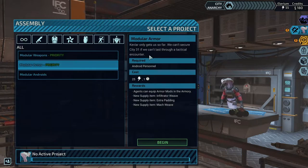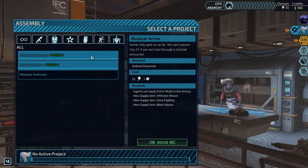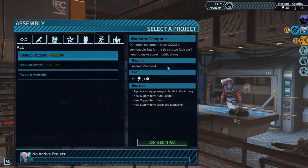Kevlar only gets us so far — we can't secure City 31 if we can't last through a tactical encounter. We are in expert mode, so part of the point here is that if we have better weapons and can kill them, we don't have to take a hit to start off with. Sometimes the best defense is a good offense. Though no matter what happens, we will have to take some hits at some point.